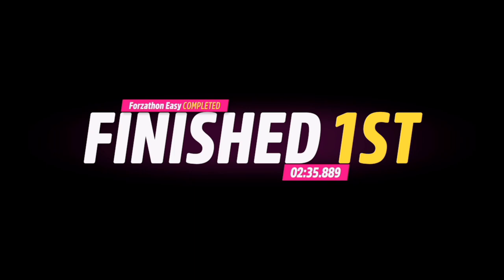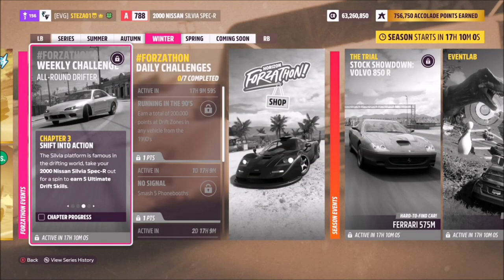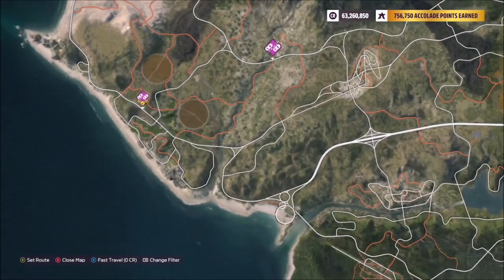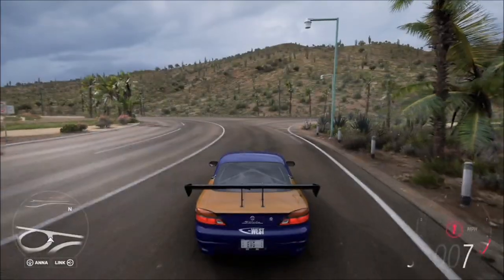The next challenge is also quite simple — it just wants you to earn five ultimate drift skills, which is really easy to do. Normally you might head to a windy road, but the easiest way I'd recommend is on a roundabout like this one, which is again located near the bottom of the map.